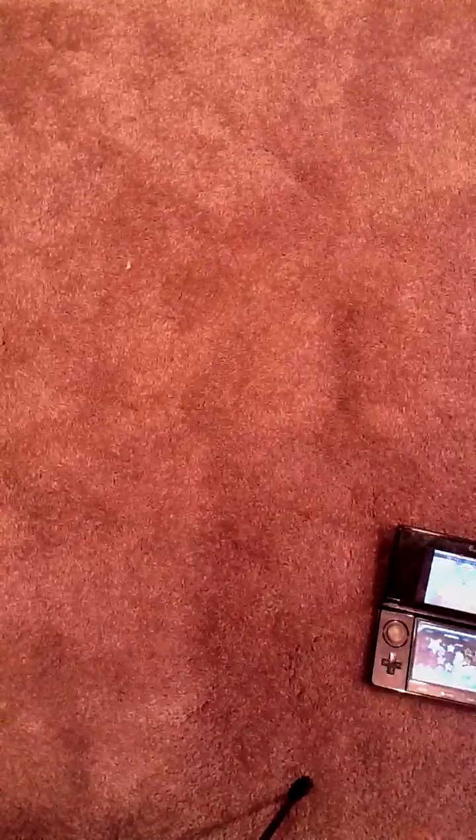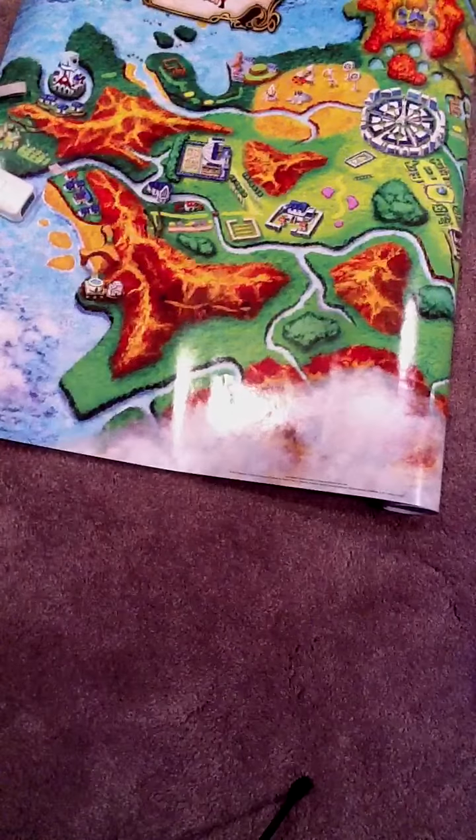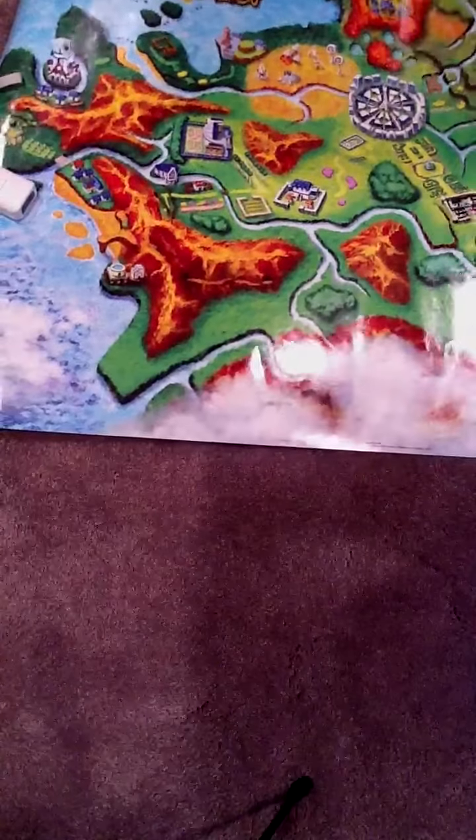For the second part: Hater and I both pre-ordered Pokémon X and Y, and for pre-ordering we got this big poster. I'm using Hater's right now and I'm not giving one of these away, but I'll definitely show off what they are. I'll use this Wii Remote to hold one side down and my DS to hold the other side — hopefully you guys can see that. It's a Pokémon X and Y map, as you can probably tell.